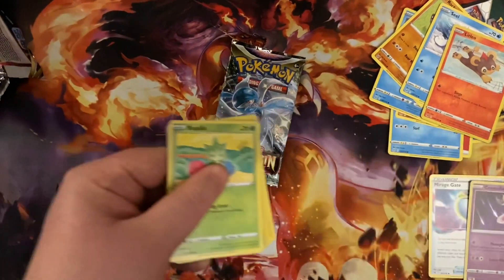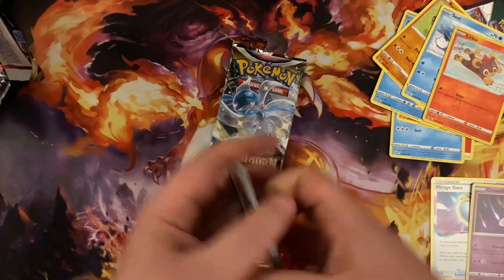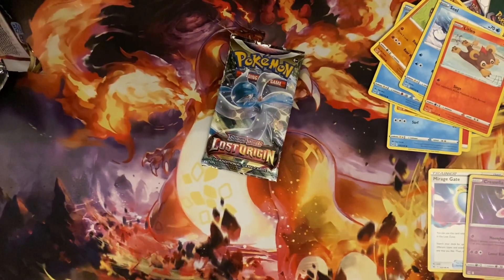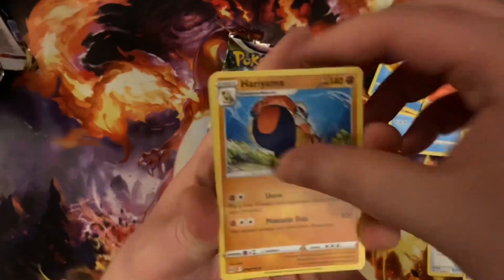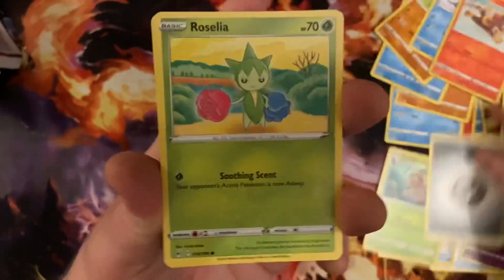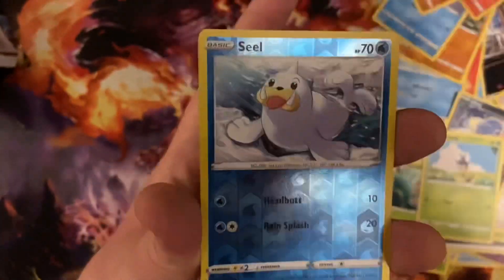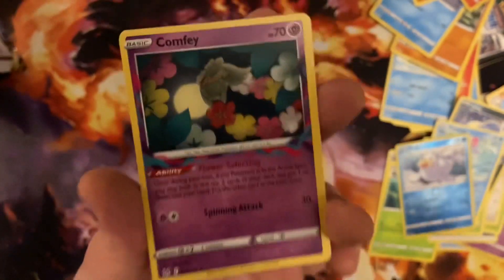In the reverse foil slot... my god. Maybe it's something else — either way, big guy Regidrago, really good card, lets you attack through special conditions. There's the energy, Koraidon, Carbink, Blipbug, Finneon, reverse Zeal — no one wants that — and a Comfey. This is really playable, it's in the Lost Box deck.